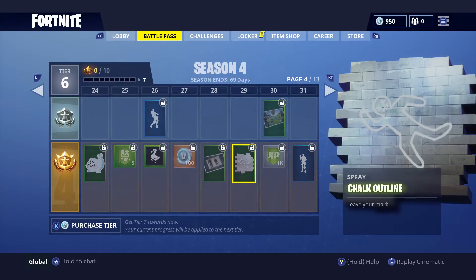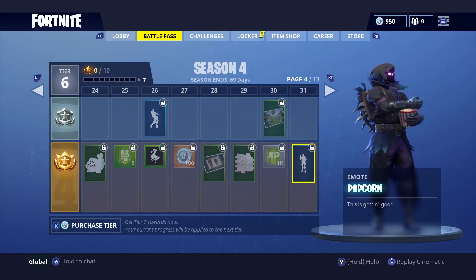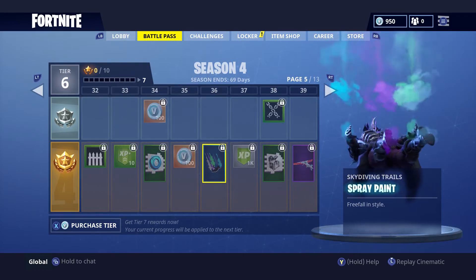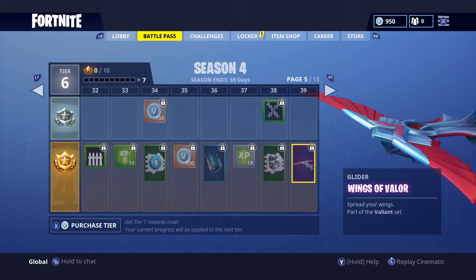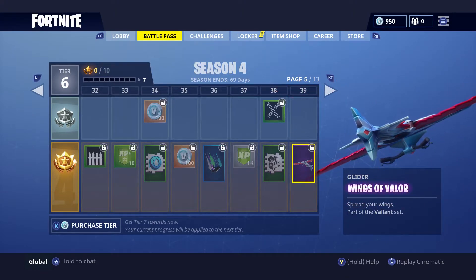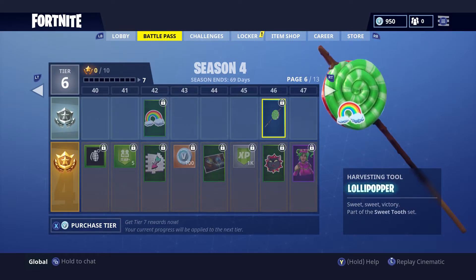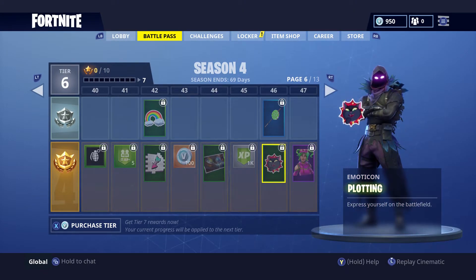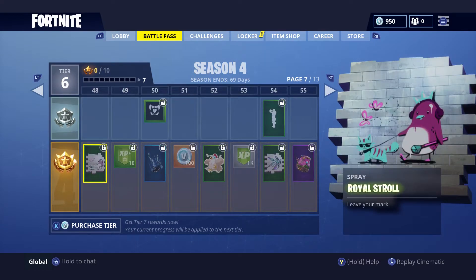Then we got a loading screen, the Chalk Outline spray, another loading screen, and the Popcorn emote — it just shoves popcorn in his face. More sprays, V-Bucks, a skydiving trail, and the Spray Paint trail — all different colors, I like that. Then more sprays, another banner icon, and a glider — the Wings of Valor. That definitely matches the pickaxe we saw earlier, and I'm assuming there'll be a skin for it. At tier 40 we got a harvesting tool — the Lollipopper. Then a loading screen and the Zoe outfit — Candy Coated Chaos. I like that.